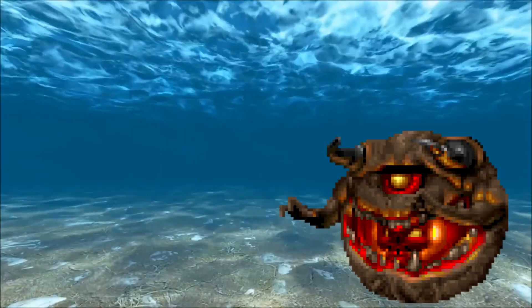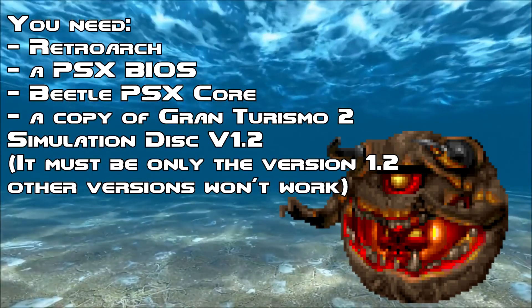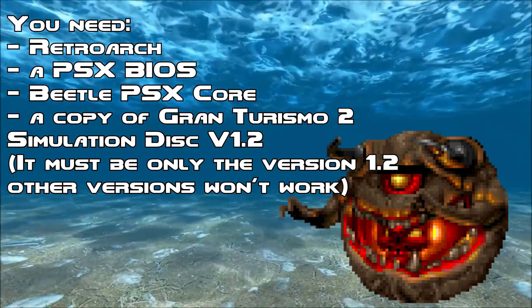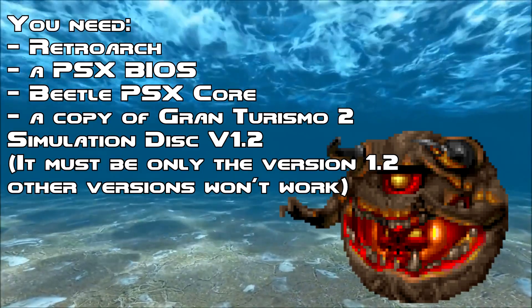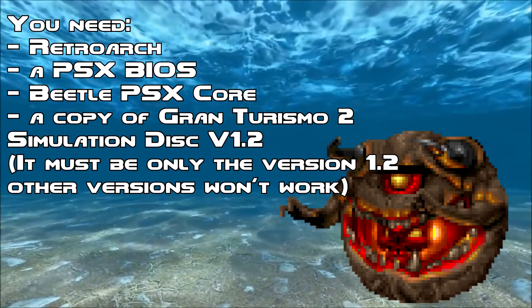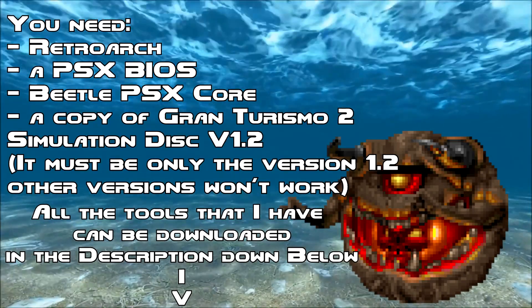So how are we gonna do it? First off, you need to get RetroArc, install the Beetle PSX Core, and get a Gran Turismo 2 Simulation Disk copy. Note that the version of the Simulation Disk must be version 1.2 — this does not work on other versions, including the Arcade Disk versions. All the tools are linked in the description down below if you want to download them.